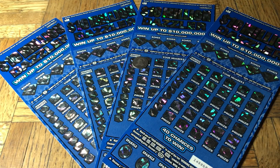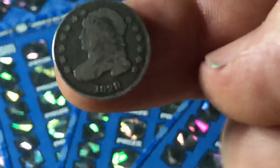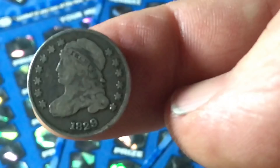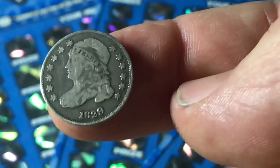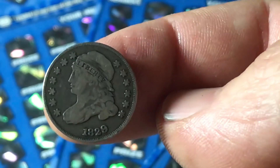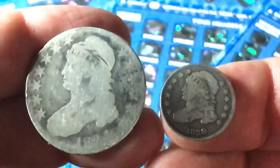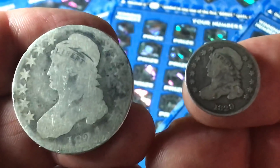Hi folks, Johnny Iscato, Lotto Scratchin'. We are scratching four of the $10 million dollar Dazzler California scratch tickets. They are $30 each — a $120 batch. Not helping out by being shown is the Cap Bust Dime 1829. This is 189 years old and we're showing it so you can compare. The Cap Bust Half is what we're going to be scratching with.